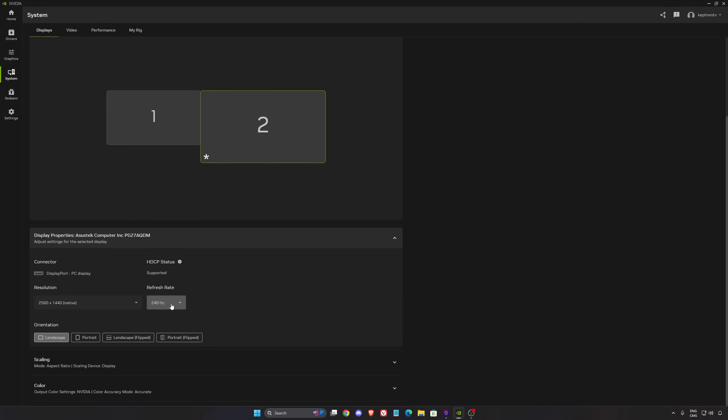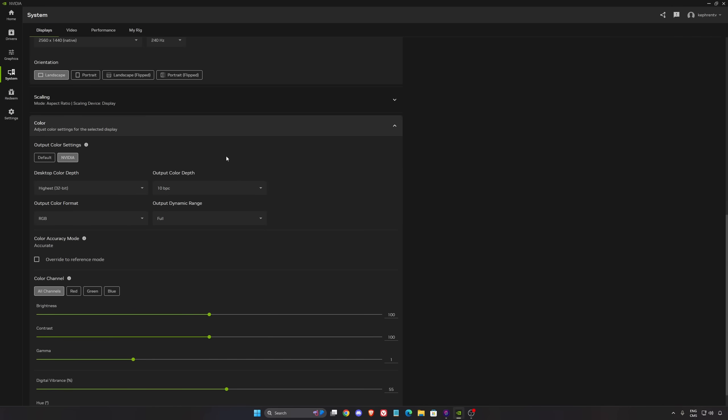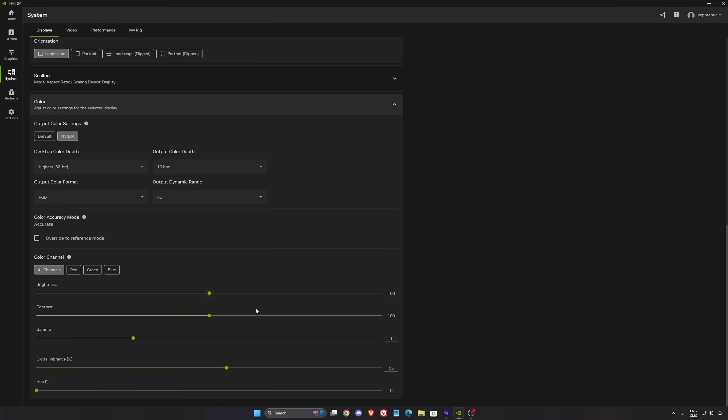For display properties, the refresh rate is super important — use the maximum one. I know a lot of people buy a high refresh rate monitor but Windows by default puts 60Hz, so super important to fix that and make sure you're playing at native resolution. For color, if you have a monitor compatible with HDR, you should have 10-bit color — put your full dynamic range. And for a game like Battlefield, I like to put my digital vibrance at 55. By default it's 50. It's going to add more saturation so it's easier to see your enemy and the game is a little less gray.